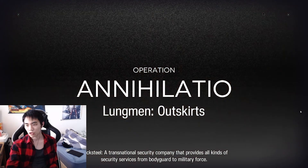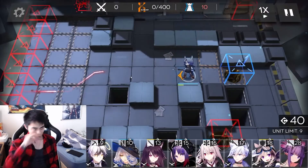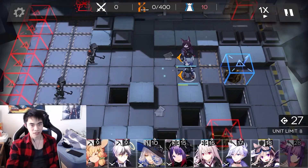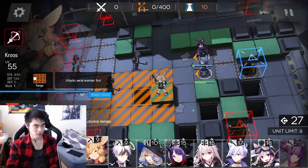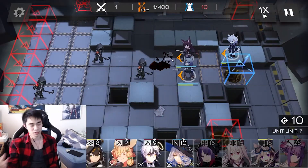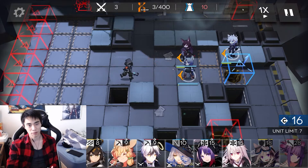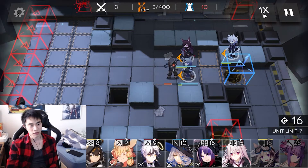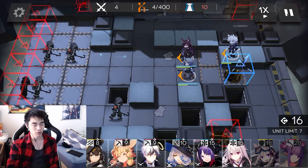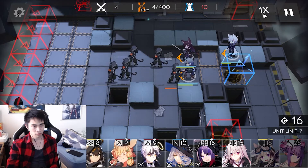First thing we do is throw Fang right here on this tile facing towards the enemy, and then we'll throw Melantha right next to her. I'm gonna throw Stuart here so I don't forget — there are gonna be units that come out of this little square box over here, and if he's the last one they'll target him. He's on his own little island with no healer, but I need him for the DPS because we can't use Shaw over here.